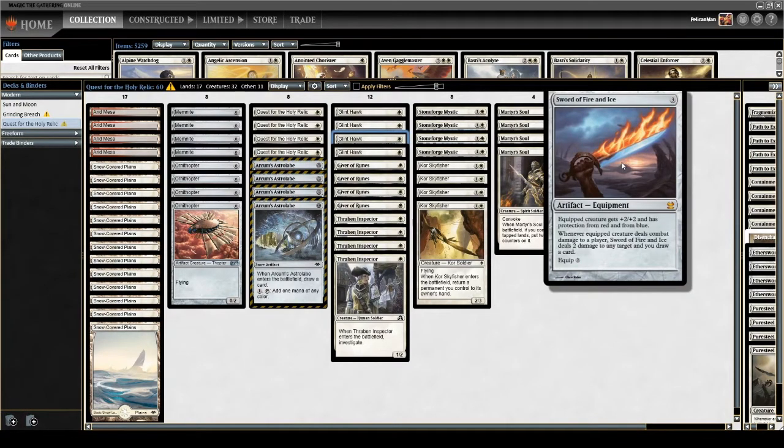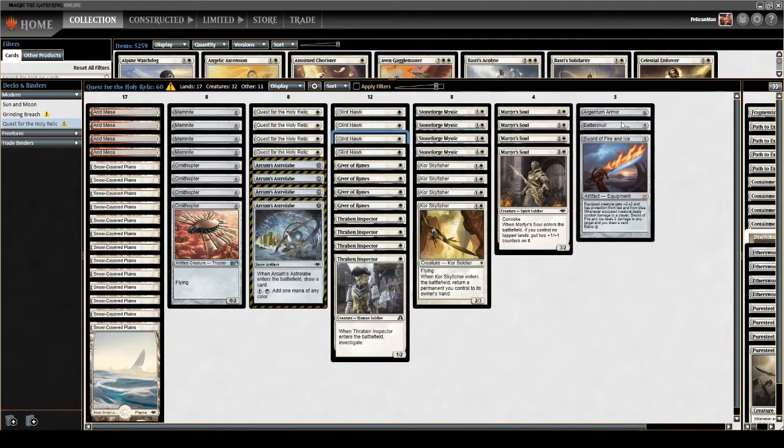We've also got Sword of Fire and Ice. This is similar to what Astrolabe was doing — it bridges between a mid-range plan and an aggressive plan. The equipped creature gets plus two plus two, and I get to deal two damage whenever it deals combat damage to the player and draw a card. Overall, if I hit the opponent for two, that's basically the same as giving my attacking creature plus four plus two, plus I draw a card.